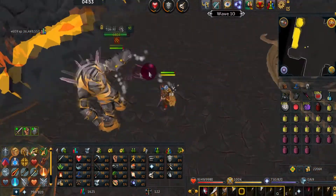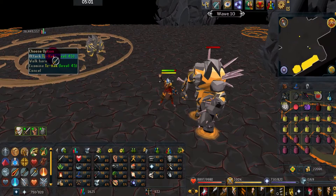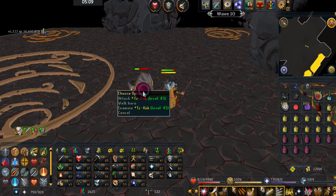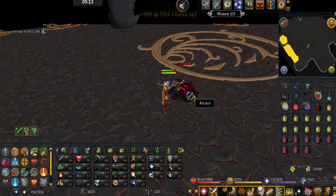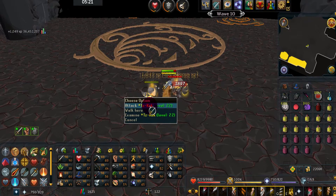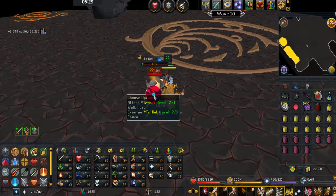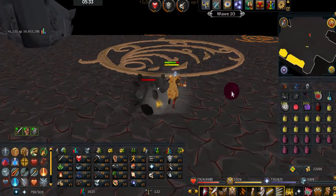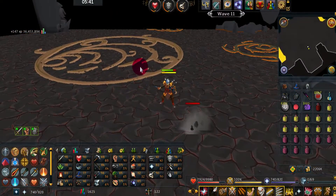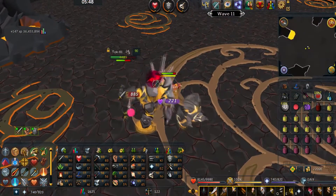Wave 10 will be a 90 and a level 45. If you need to, safe-spot the level 45s from that peninsula — it will save Hitpoints in the long run but takes more time. If you have low Defense I'd definitely suggest doing that. Use Mage or Range unless you're a pro with Melee. Wave 11 should be a level 45, level 22, and a level 90 — keep praying Range.